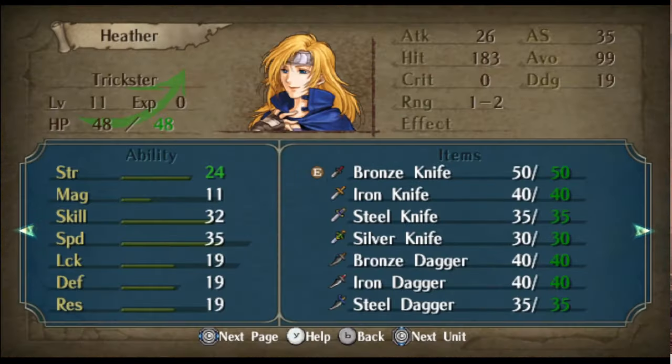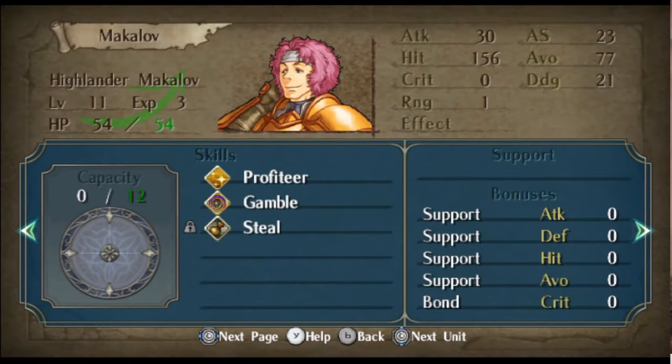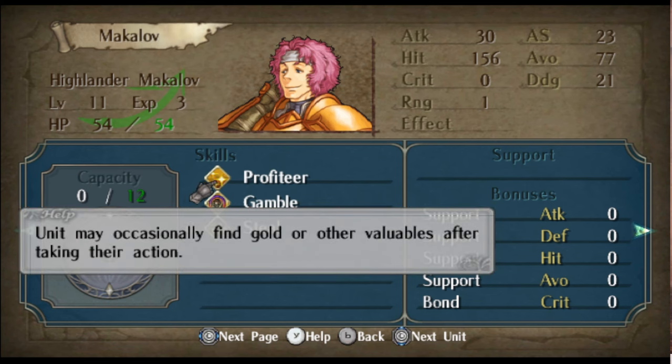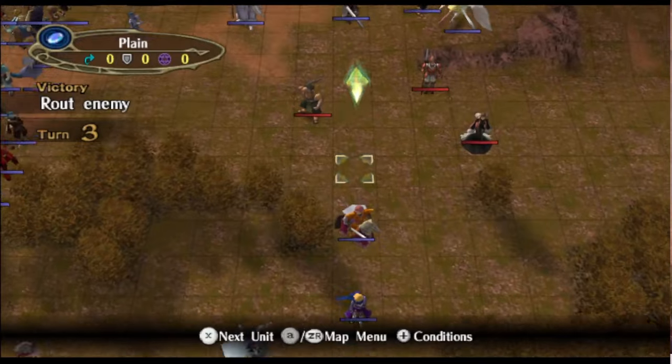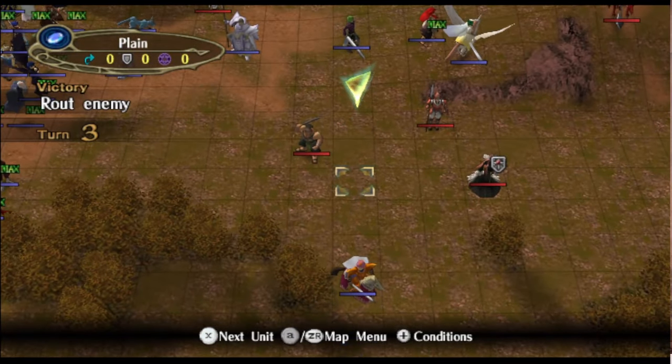Then we have Heather, who has Bane, and we also have Makalov. Makalov, Volug, and Tanith will show up here and there throughout the video. You'll see Makalov's Profiteer in just a moment — the unit may occasionally find gold or other valuables after taking their action. Tanith of course has Reinforce, and Volug has something similar with Scavenge.